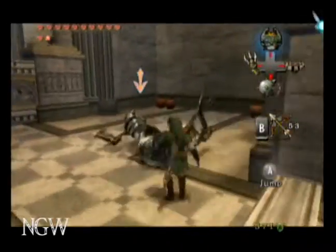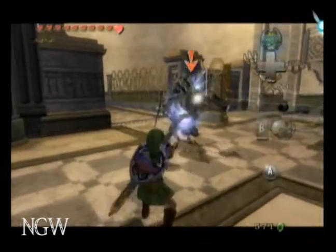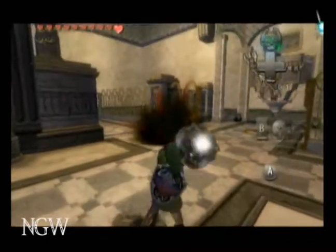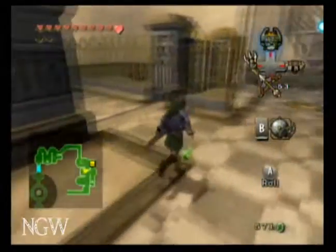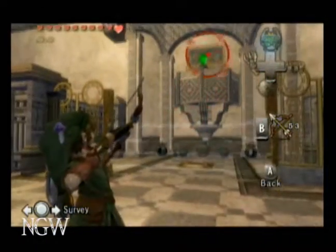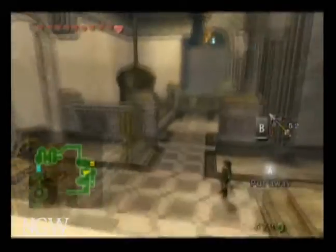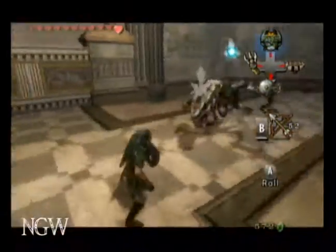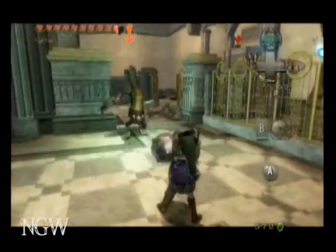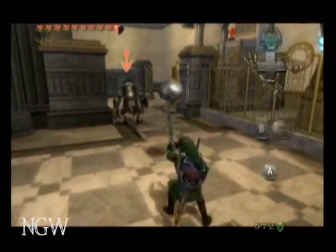It can be pretty difficult, but I find if you just hit him over and over again with the ball and chain, it takes a little longer to kill but it does the job and you don't get hurt. Once he's taken out, you can switch the trigger and open up the next room, and you'll have another armored lizard. Just give him the old ball and chain treatment.